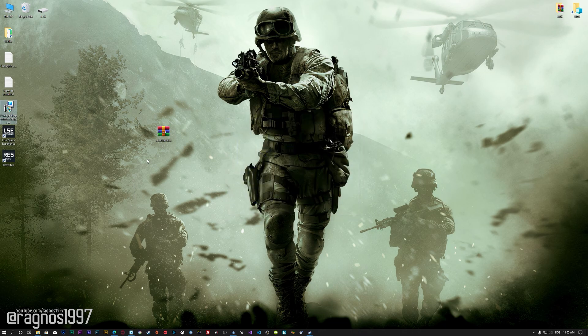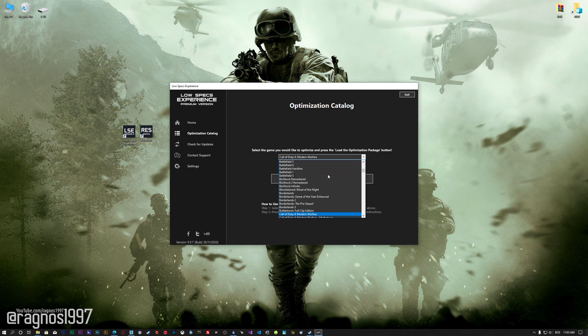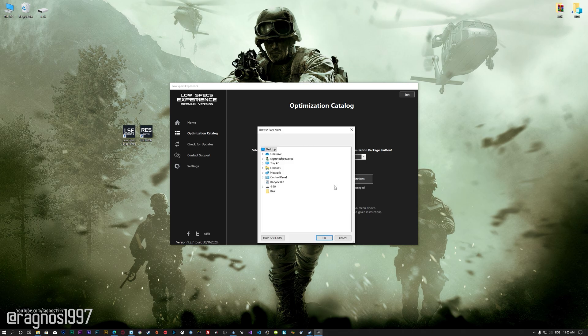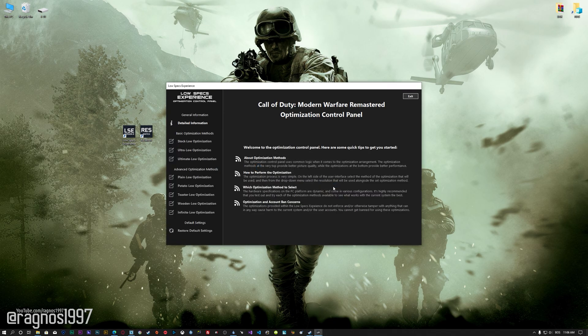First of all, start the installation process for the Low Specs Experience. Once it's done, start it from the newly created Desktop shortcut and select the optimization catalog. From the drop-down menu, select Call of Duty Modern Warfare Remastered, then press Load the Optimization Package. If the Low Specs Experience does not automatically detect the game version, simply select the game installation directory, press OK, and the optimization control panel will load.